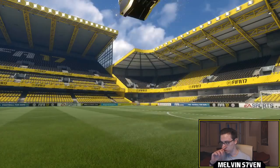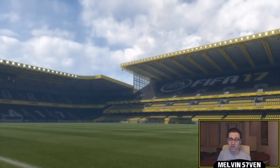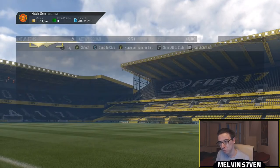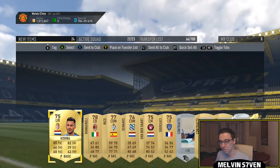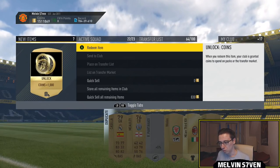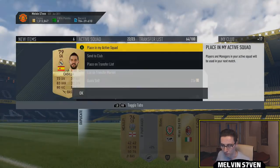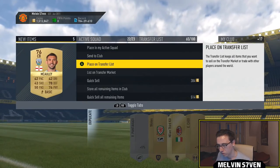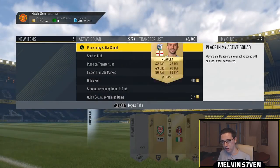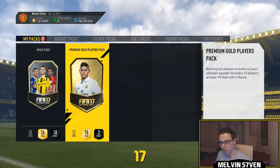We'll open the 15k pack first, then the 25 and then the 35 and we'll end this off. I'm not really expecting anything - a big flare would be nice, like an 84. Not expecting a special card or a walkout, but we'll see. Might as well quickly just list these players, they might go for something. La Liga SBC and Premier League players usually go for a few hundred coins.